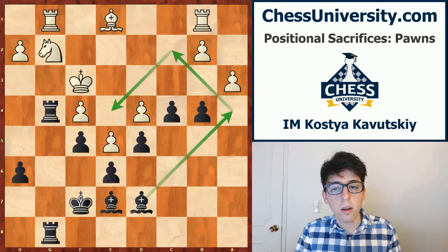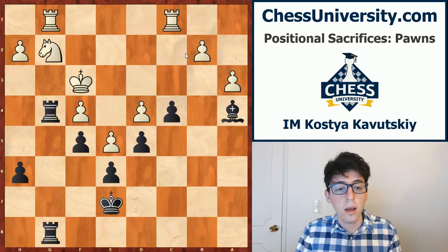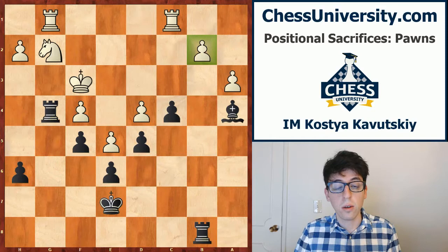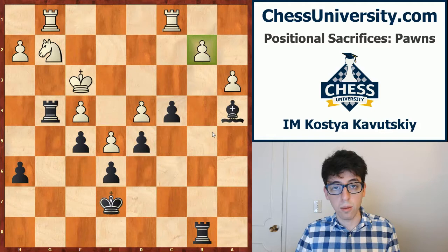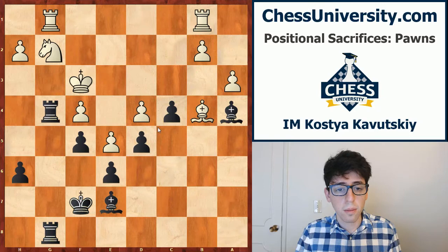White took on b4 with the pawn. He could have also taken with the bishop — then black would play bishop a4 anyways. White can trade, and if white tries to play rook c1 to prevent the bishop from coming to c2, black switches over to the b-file. Now this b-pawn is basically hanging and going to be lost — white has no good way of defending it. Once black wins the pawn back, he'll have a winning endgame because this protected passer on c4 will be really strong and the bishop will eventually make its way to e4.